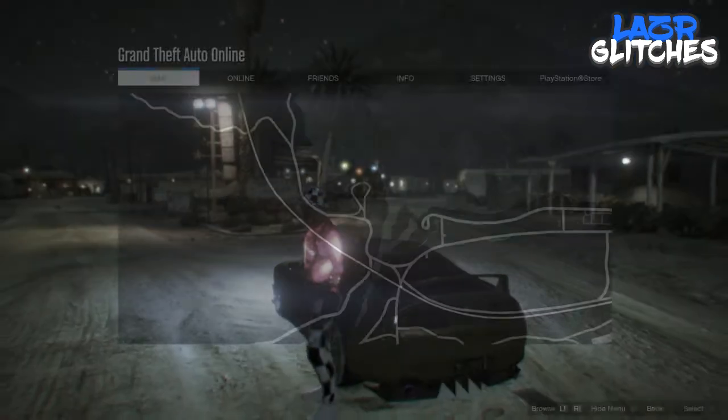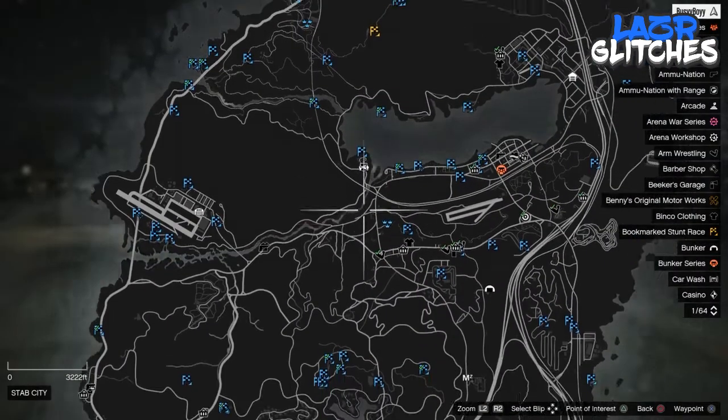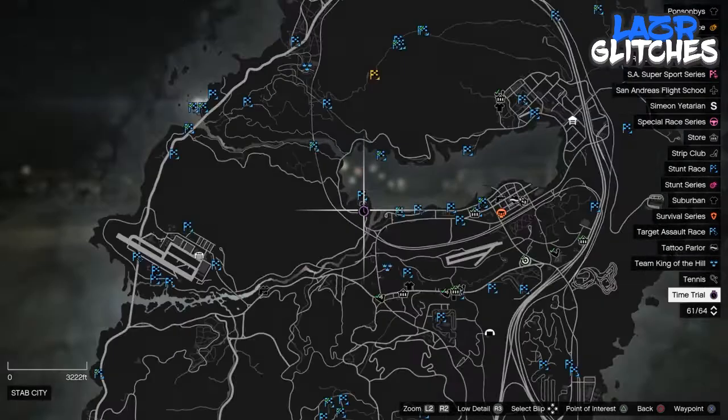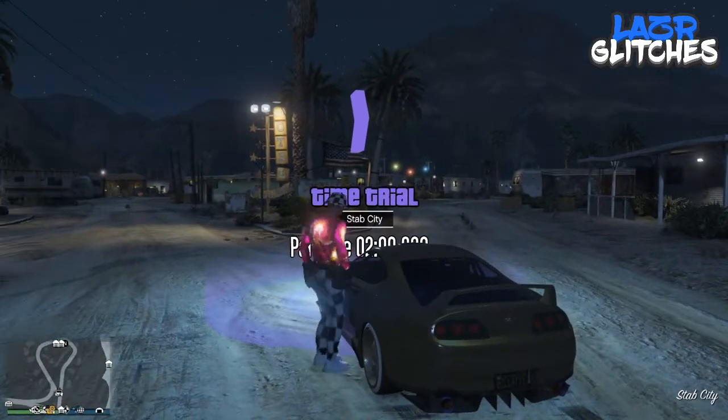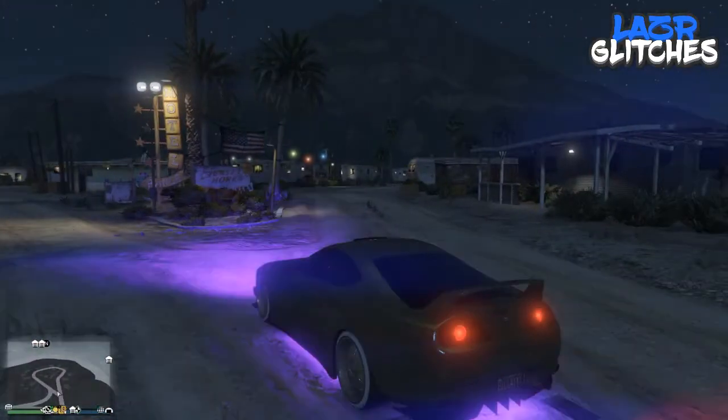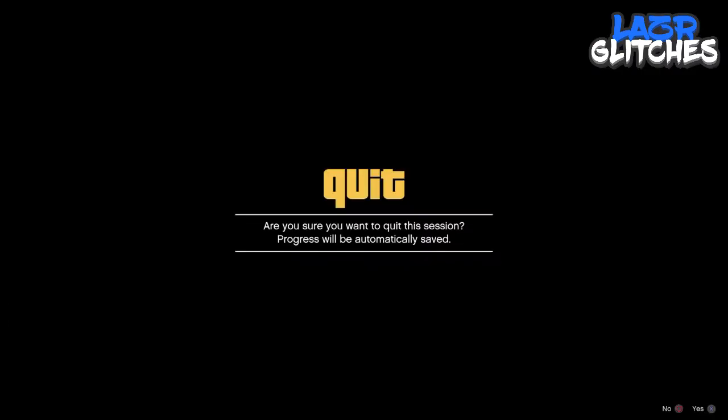The first thing you're going to want to do is come to this time trial over here. You're going to want to make sure you are on your last location — your spawn location. Come to your last location, get in a car, come to this time trial, and as soon as you start it go over to Franklin in story mode.